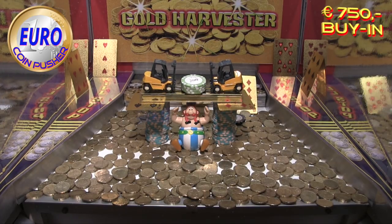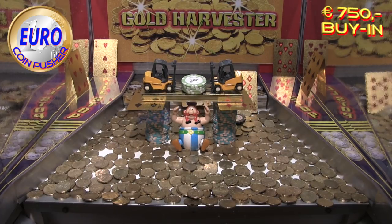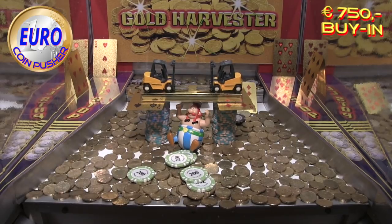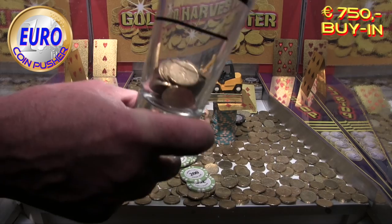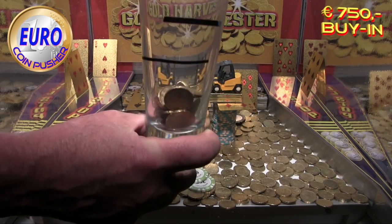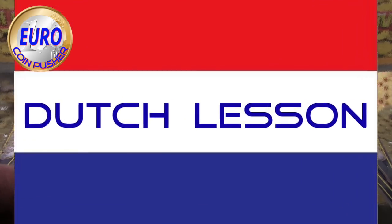Okay, that was the first good push of the game — the whole structure moved. Or did Obelix do that? I'm going to do another buy-in. They were really surprised. Those were the 200s — that's a good thing that happened now. I said come on, here are 20-25 coins and 250. 'Mondje dicht' — that means 'don't talk about it.'